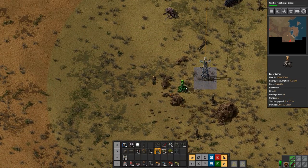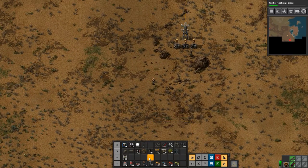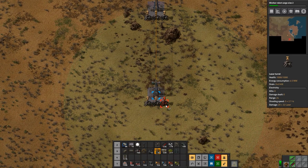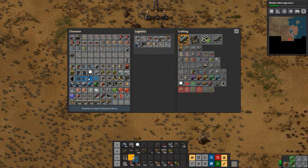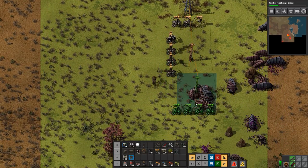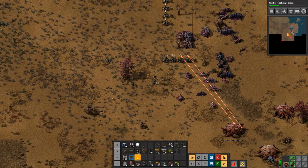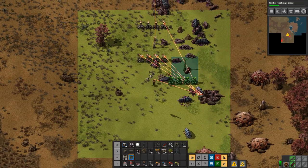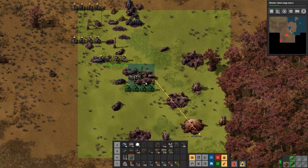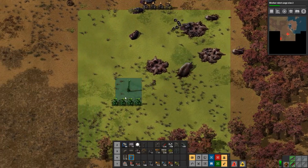Thank you. Then we'll plant some here. What do we have down here — not too much it looks like. Move a little bit closer before we start doing the blueprint thing. We actually want the blueprint here, so I'm going to rotate it so that the turrets are facing in the direction of danger, not away from it. Stick one down here. Okay, and this is taken care of.